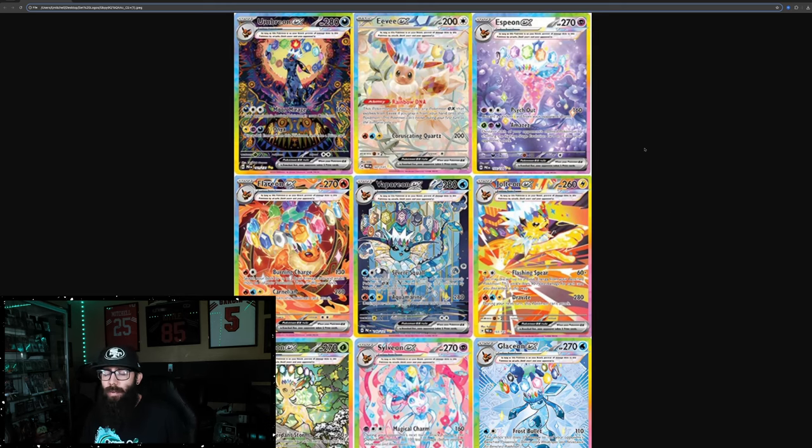I believe the Espeon was in Fusion Strike, and then the Jolteon, Vaporeon, and Flareon were released as promos, so they weren't actually in the set — they were in these other boxes, at least as far as English goes. So this is going to be the first set that has all of them.